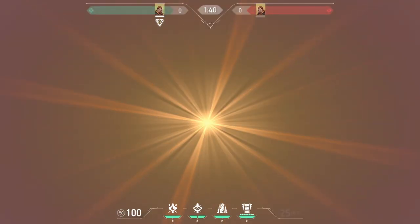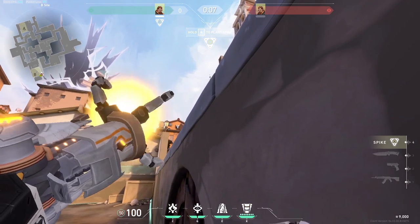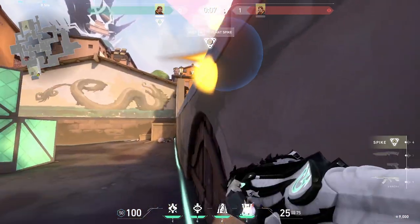Let's stay here on the B site. Here's a surprising Breach flash for lane. Doing this is very simple: stay in this corner, crouch, and when you feel like enemies are pushing lane, flash through the ground like so.